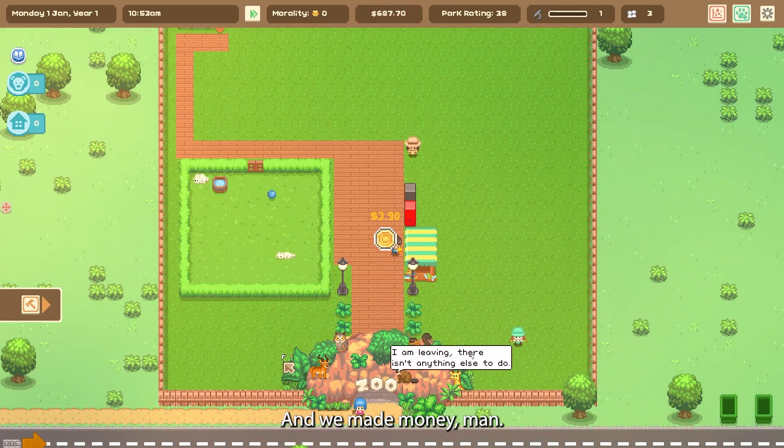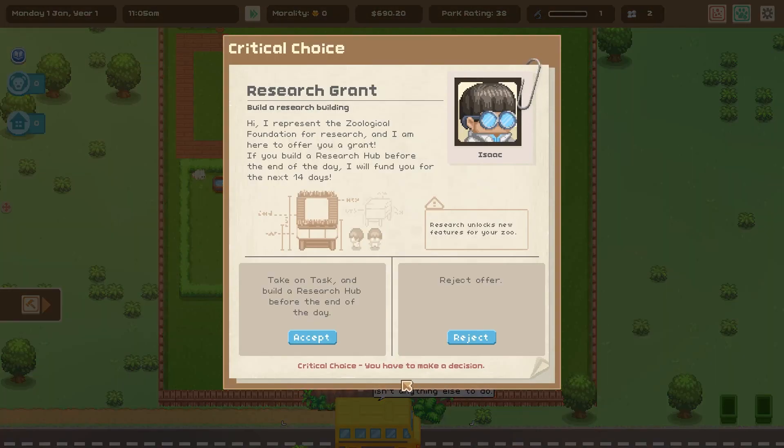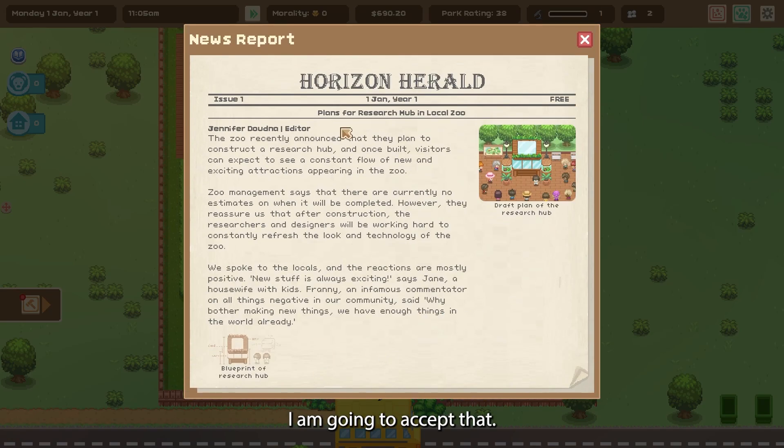Look at that — we made money! So again, this is where your morality comes in — you have to choose something. This is a research grant to build a research building. You need to build a research facility to gain all those different aspects of the zoo. If you want different shops, it's going to come from the research building. It says: 'Hi, I represent the Zoological Foundation for Research and I'm here to offer you a grant. If you build a research hub before the end of the day, I will fund you for the next 14 days.' We do need money so I'll accept that. And here's the newspaper about my plans for a research hub.